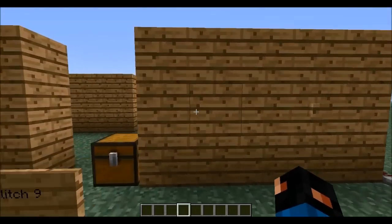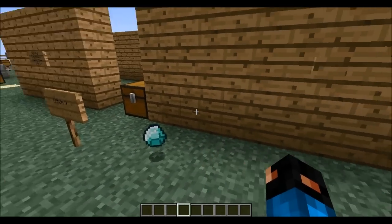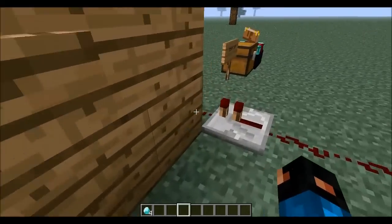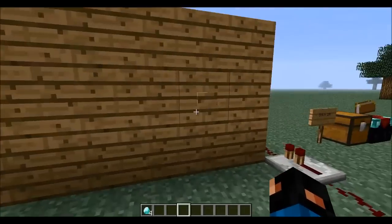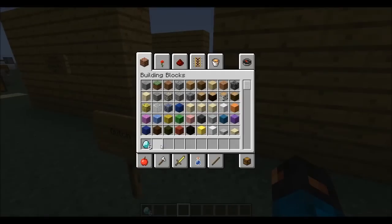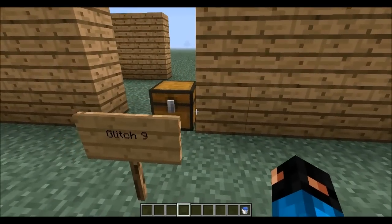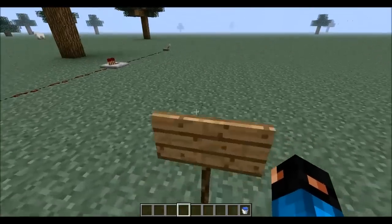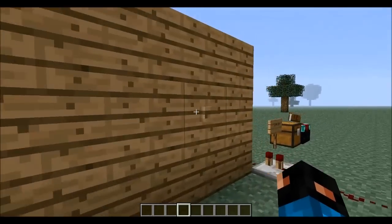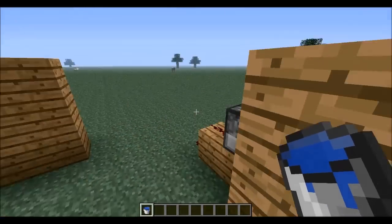There are a few things I want to show you that I found kind of strange about it. As you know, if you put water into a dispenser it will spray out water all over the place. But something strange about this one — if you put water in the dispenser and you press the button, water doesn't come out but the bucket comes out. So this could be useful in some ways.